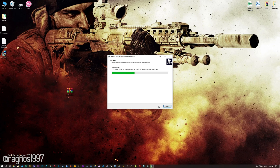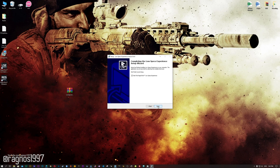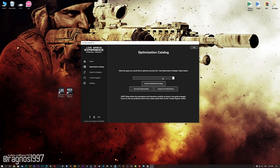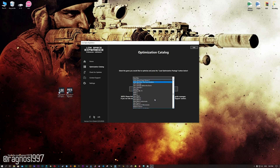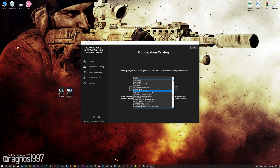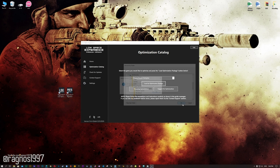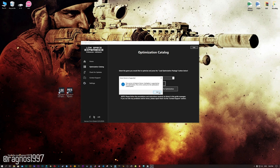Now start the installation process for the Low Specs Experience. Once it's done, start it from your desktop shortcut and head over to the optimization catalog section. From this drop-down menu, select Medal of Honor Warfighter, and then press load the optimization package. If the Low Specs Experience does not automatically detect the game version, simply select the installation directory where your game has been installed. Press OK and the optimization control panel will load.